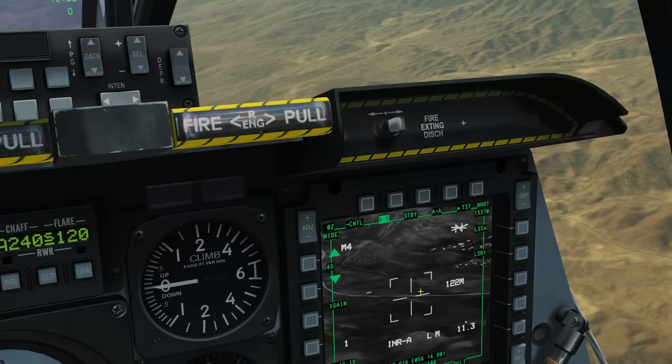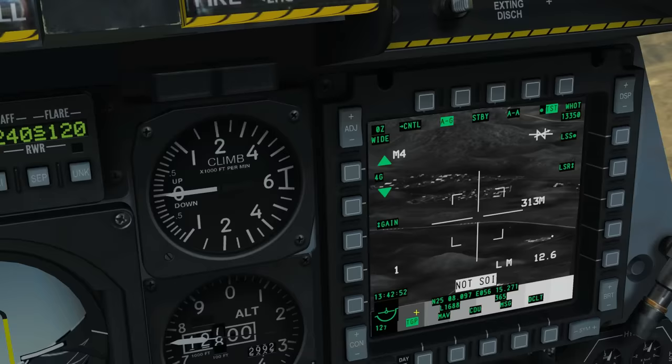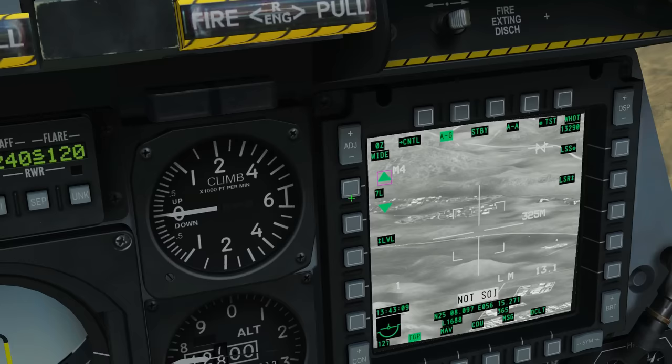When an IR mode is selected, extra options appear. Pressing 'test' gives a gray bar to test light gradients. We can change the gain — which I'd describe as contrast — and the level — which I'd describe as brightness. These adjustments are only available in IR mode. Then boat switch center returns to TV mode.